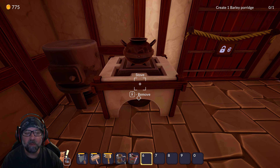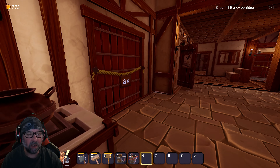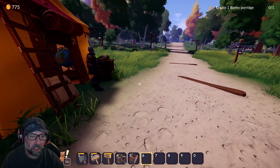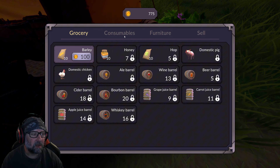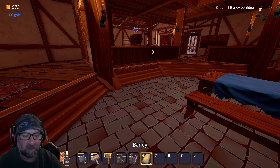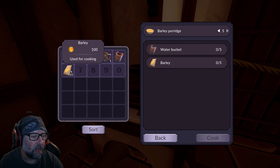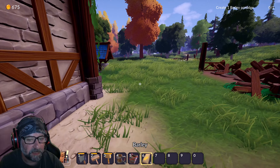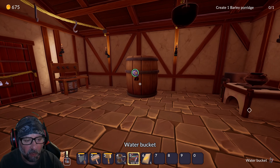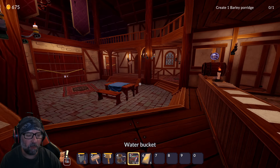Create one barley porridge — what do I need? Barley and a water bucket. I got the water bucket, I just need barley. Barley barley barley — greetings traveler. That's hops. This barley is seriously expensive. Okay, stove — there we go. I need this but I forgot the water. Damn it — this is gonna be a long tedious day. But I got some brew over there which is good. Cook it — we have five of them. Create one barley porridge. We got a table — we are learning!